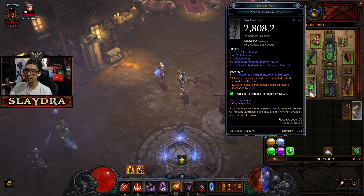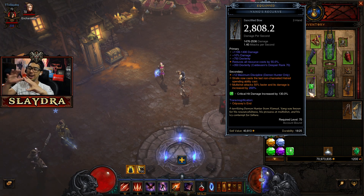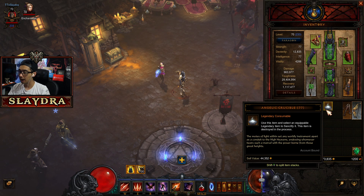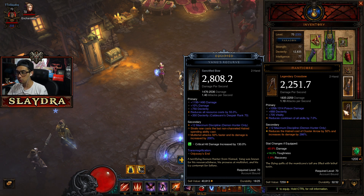First off, how do you get these white items? They're not just going to be a drop. How it works is you're going to have to acquire angelic crucibles — these won't drop until end game at level 70. You use this item to select an equipable legendary item to sanctify it. The item is destroyed in the process, so it's going to convert whatever legendary you have to a primal in terms of stats. It will roll the stats randomly and you can re-roll ones that are already white.